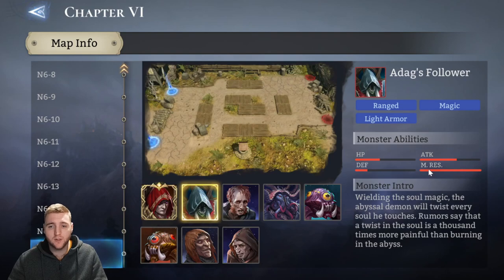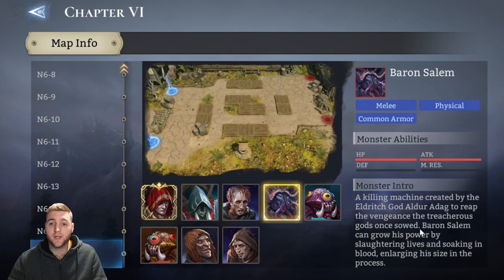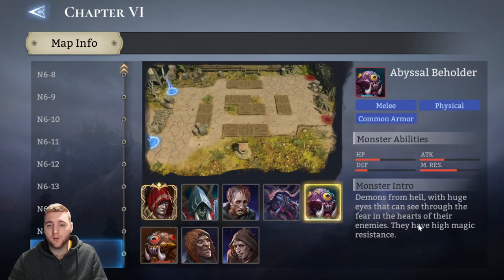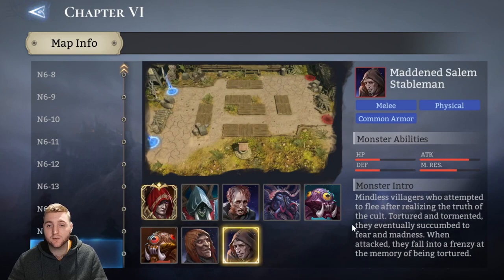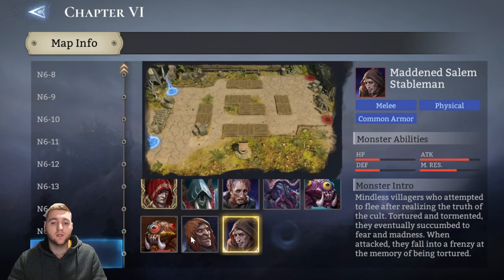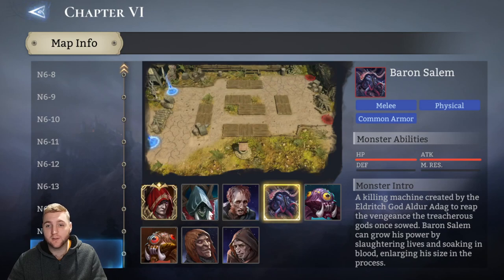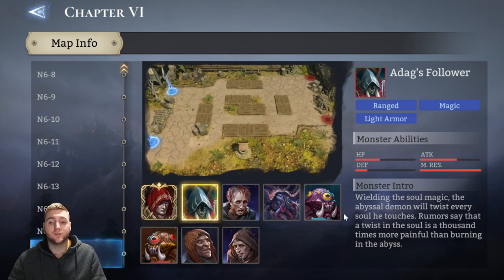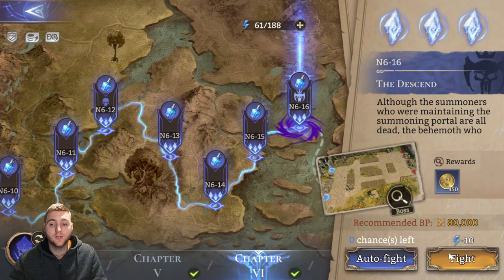On top of that there are a host of ads to deal with: Adag's Followers with higher magic resist, Baron Salems that are very tanky and hit very hard, Abyssal Beholders with high magic resist, Fallen Archers with very high physical defense doing high-damage ranged attacks as they travel toward you, and Stable Hands with quite high attack. The primary difficulties are Ludwig himself, the Baron Salems, and the stacking ranged damage from Adag's Followers and the Fallen Archers.